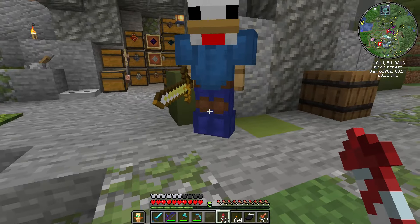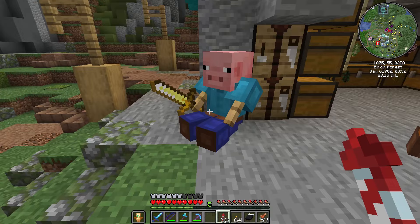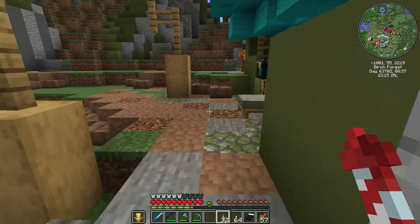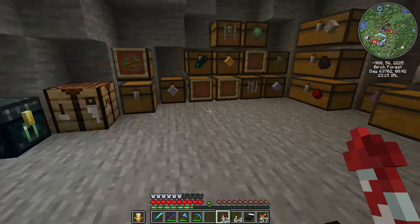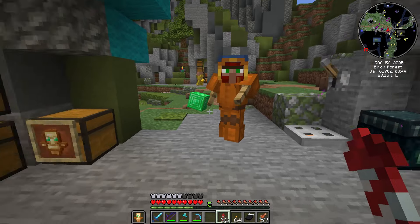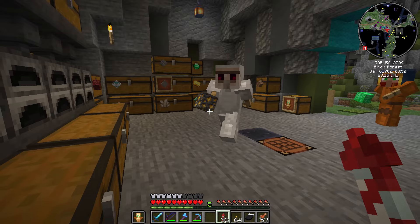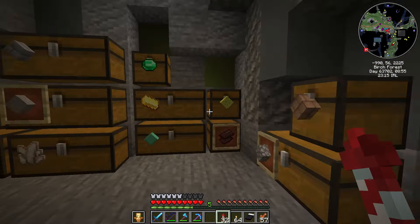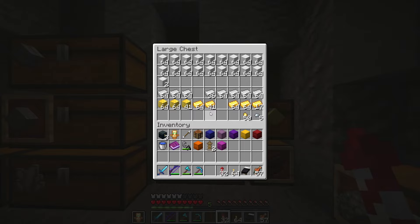We have a sentry here — a sentry sitting down on the job, but don't worry, the sergeant has noticed. We have a wandering trader looking to trade for emeralds, but the iron golem is not interested because he's busy going to smelt gold. As you can see, it's all different — all the chests are organised.